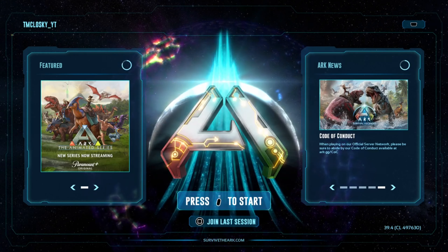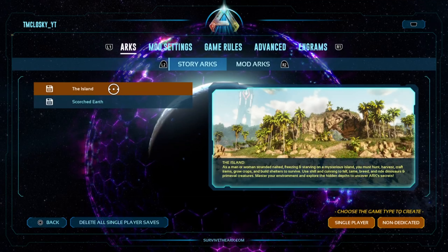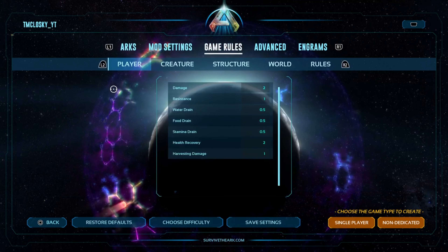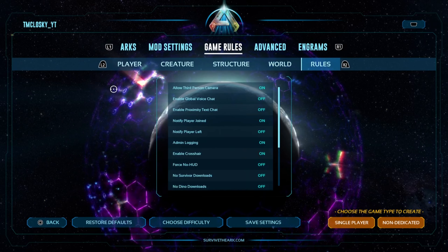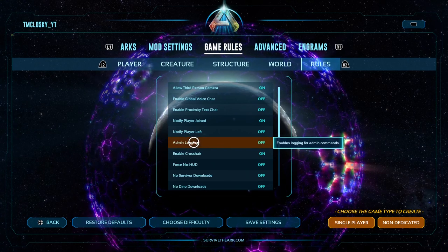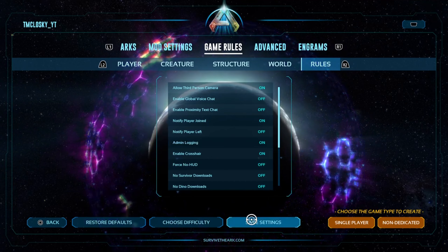So there's two things you gotta do. Here we are at the main screen. Just hit enter there, go over here to create or resume game. You can already have a game saved. Just go over here to game rules, and then with L2 go over to rules. Right here, make sure admin logging is on — it's default off, so you have to turn that on. Then make sure you hit save settings.